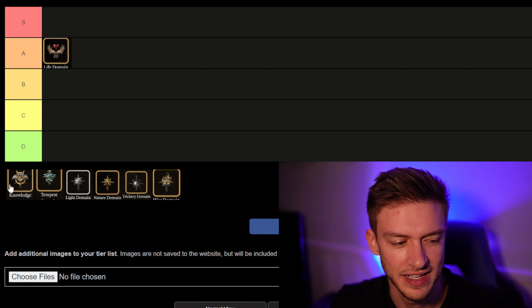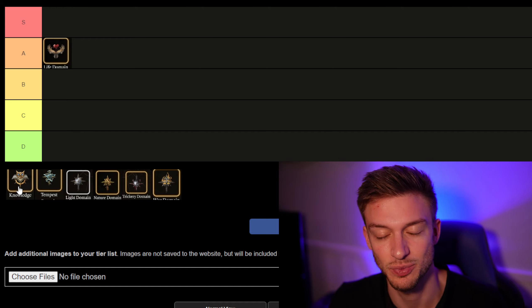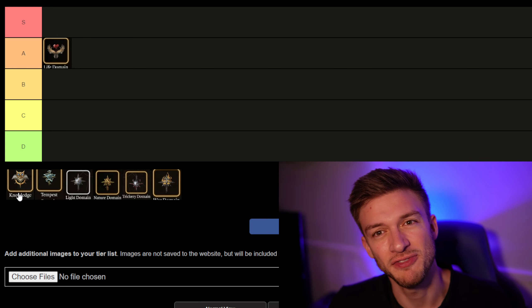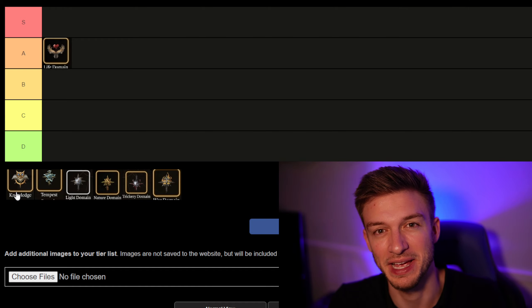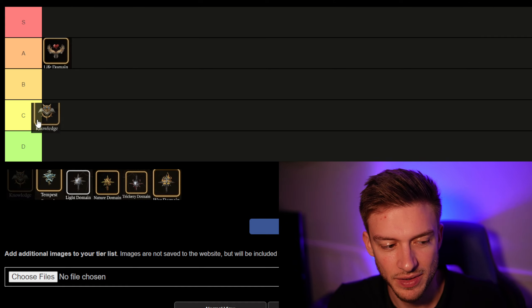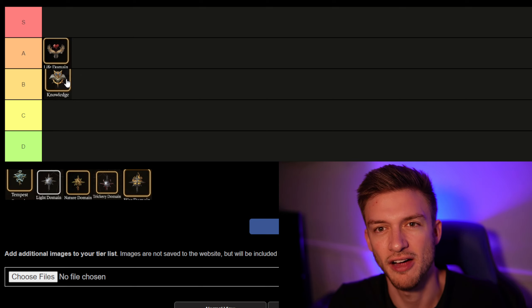It gets an extra bonus at level 2 and level 6. At level 2, it gives an extra 2 plus the spell's level to healing for all spells you use on your team, and at level 6 it also applies to yourself. The bonus action heals can be pretty good, especially healing the entire team. It really shines with gloves that apply Blade Ward to your team and a ring that applies Bless, so you can keep Blade Ward, Bless, and healing all going at once.